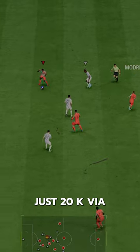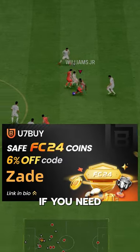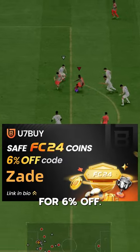Nico Williams goes for just 20k via the market. If you need coins, go to U7Buy, use code Zade for 6% off.